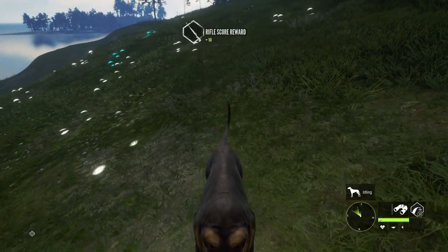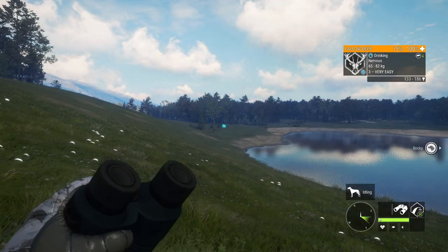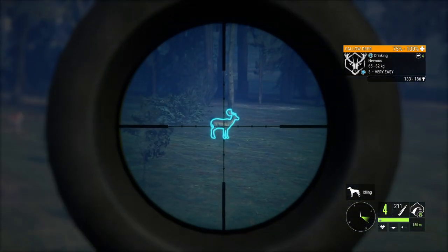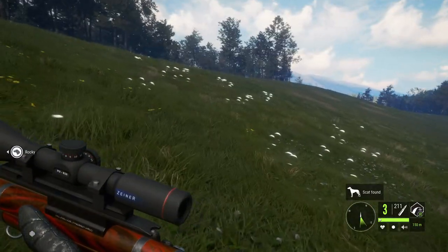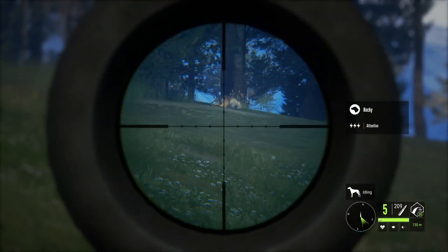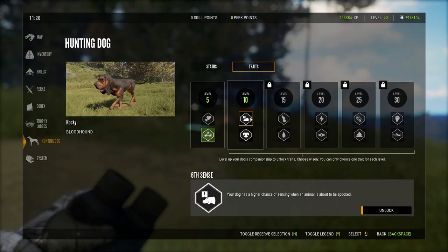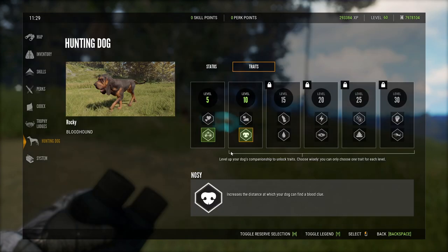I do wonder about that other level 5, but I really doubt it's going to make diamond - it looked like kind of a big 4. Another level 3 came back as well. That actually gets us to level 10 on the Companion. Now comparing the traits: Nosy basically increases the distance at which your dog can find a blood clue, versus 6th Sense which gives a higher chance of sensing when an animal's about to be spooked. Nosy seems a little more useful, so we're going to have him learn that.